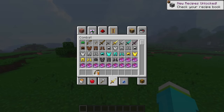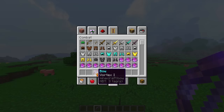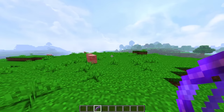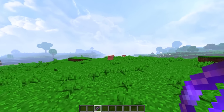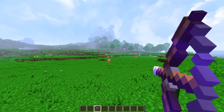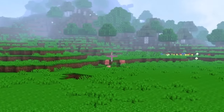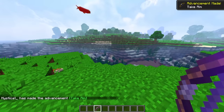But let's try some bow enchantments because I have some ideas for these. Here we have a bow with vortex, and what that does is whenever I shoot an arrow, it pulls entities towards it. But this is vortex 1 — if we change this to vortex 5... Pew!